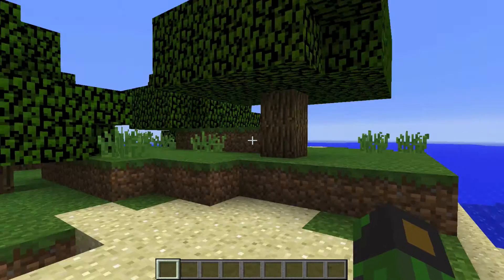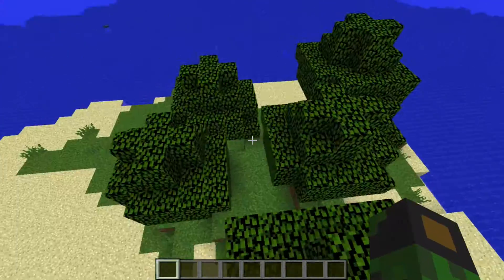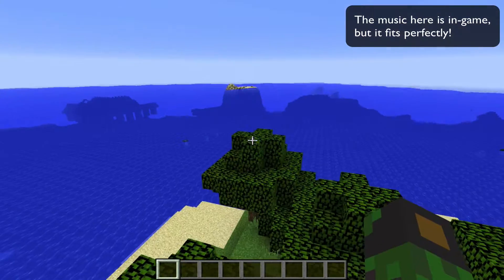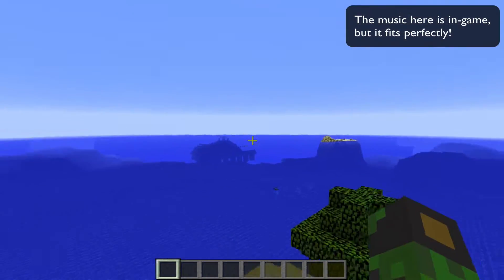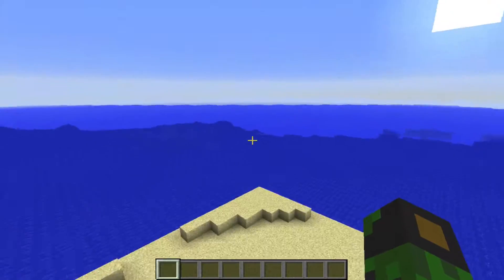Here we are. Lovely spawn. Got five trees, some sand, and some dirt. A nice big ocean. Another island of sand over there. And there's actually an ocean temple over there, but that's not the cool thing.